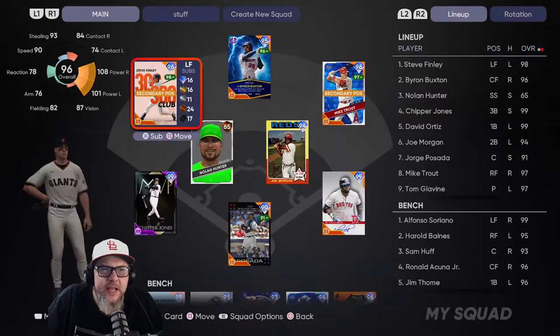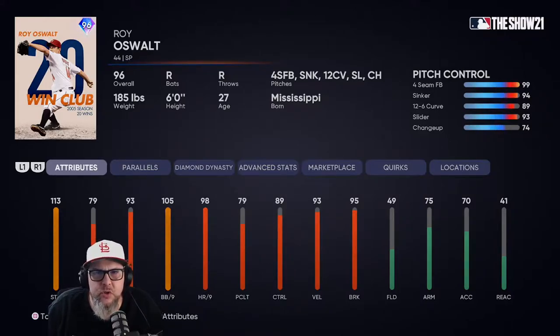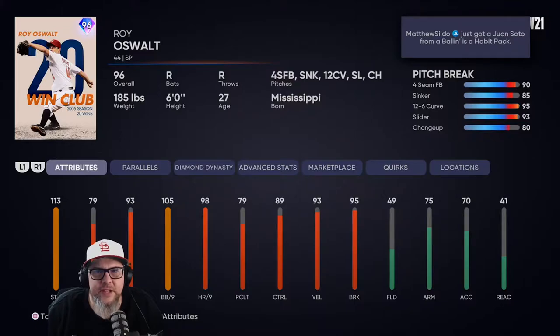If we go in here and take a look, today's debut player is going to be Roy Oswalt. This is the Astros season two team affinity card. I love Roy Oswalt cards — always have. He has a fastball, sinker, a slow curveball, a slider, and a changeup. He's got great control on everything except his changeup. As far as break goes, he's got decent break on his fastball, sinker's okay, and the 12-6 curveball is going to be the out pitch, along with the slider. So let's load up a game and see what happens.